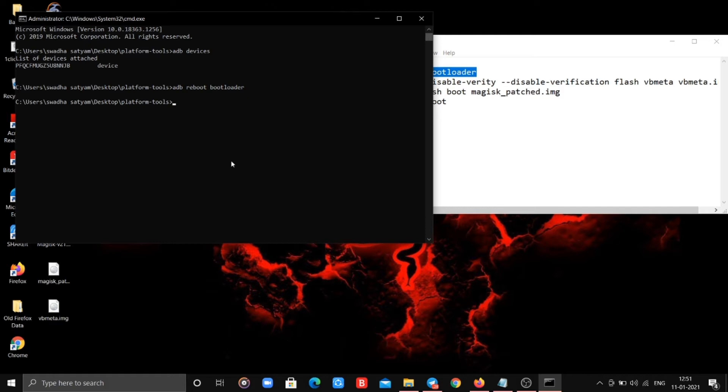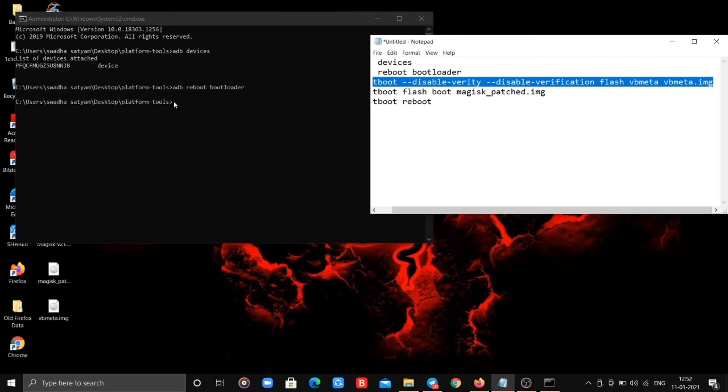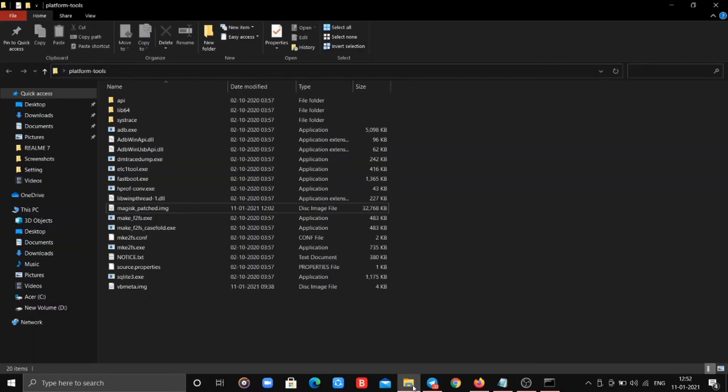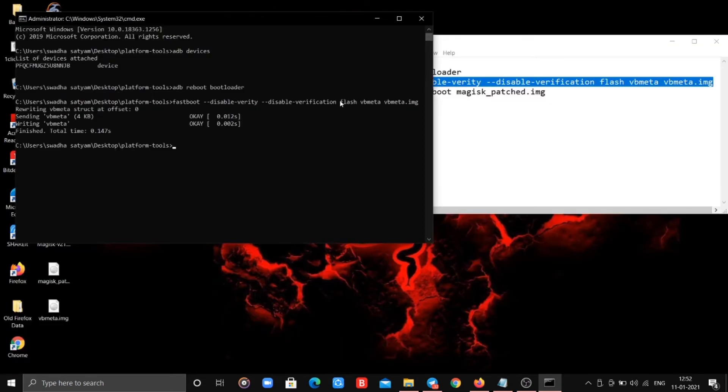After the second command your phone will be booting to fastboot mode — wait for it. Now type the 3rd command. Make sure the name of the file which you copied to the platform tools folder is written the same as written at the end of the code. If not, rename the file to vbmeta.img.